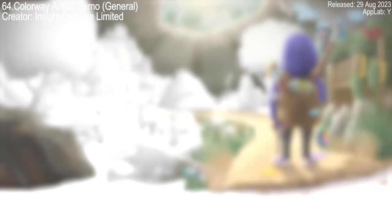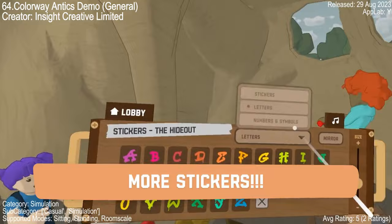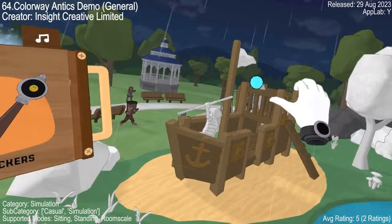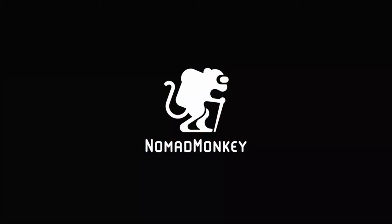Next up we have a few games in the simulation genre. Dive into the vibrant world of Colorway and Texture Demo. This isn't your typical art app — you don't need to be a Picasso. You can just be you, unleashing your creativity in unique 3D spaces: throw paint, add color, or even make smiley faces. Users are loving it, calling it awesome and appreciating its uniqueness. With a stellar rating of five, but only two ratings so far, this game is making waves in the VR world.